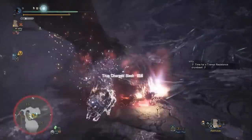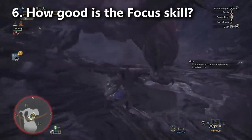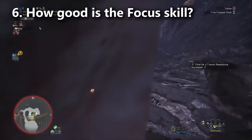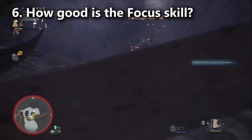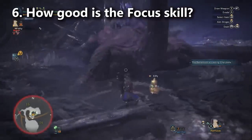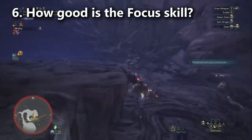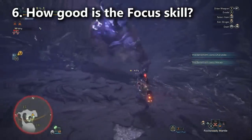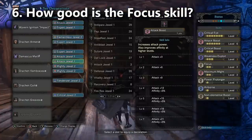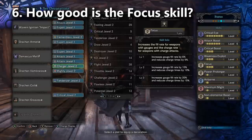Most of you know you're supposed to be taking Focus on your greatsword builds. The most efficient builds only take Focus 2, but that's okay - it turns out Capcom had spoken about it incorrectly and the last level of Focus isn't as powerful as we thought. Focus affects your greatsword charge times, which are your primary combination, giving you a faster attack speed that increases DPS. When I was running my tests I confirmed that Focus is increasing DPS on the greatsword by a substantial amount.